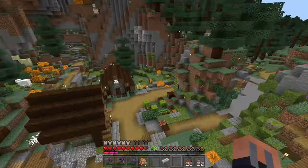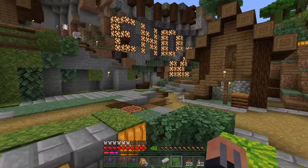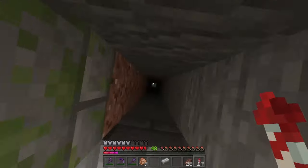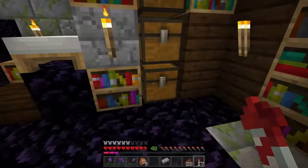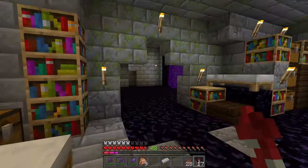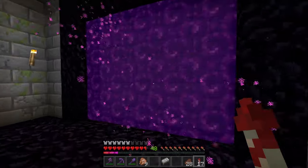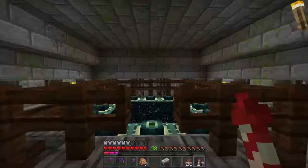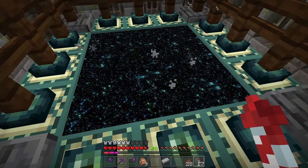I dropped down my patented drop-down chute — hoping there's water. There's water! Got a library, all my valuables. We have a portal which takes us to the nether, and that's how we traveled out to find the seaside. But here is the End — let's go visit the End. A place I have not been in probably three years.